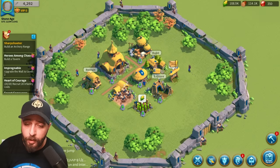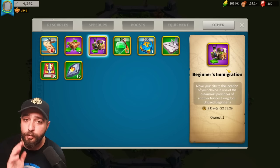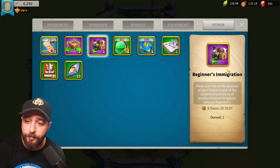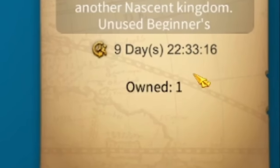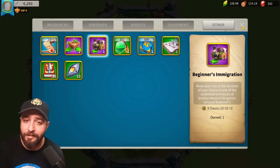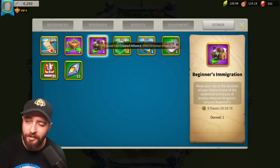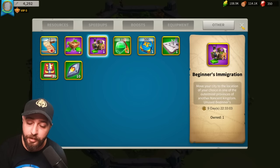The very next thing you want to do is click on inventory and check for the Beginner's Immigration item, because some people report they didn't have it. Do not work on your jumper account if you don't have it, because it means you cannot jump to your final kingdom. It has only 10 days to use it, so you'll spend 7 to 10 days in your first kingdom and then jump to your final kingdom using this Beginner's Immigration.